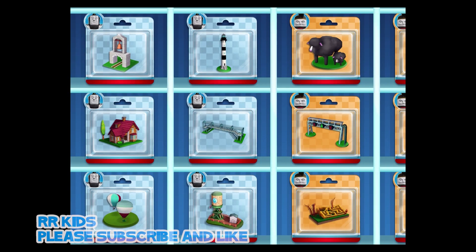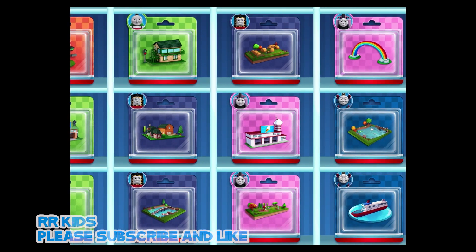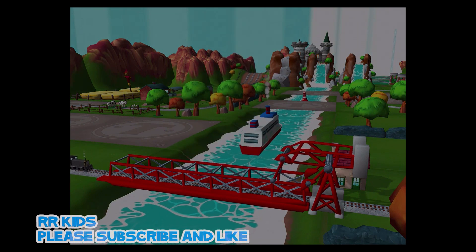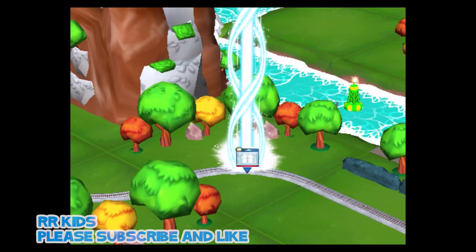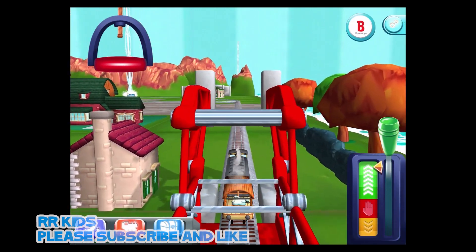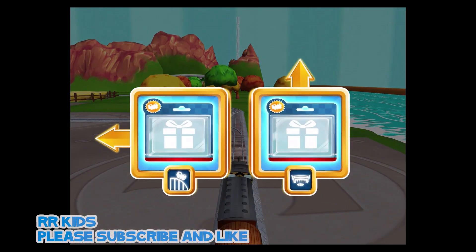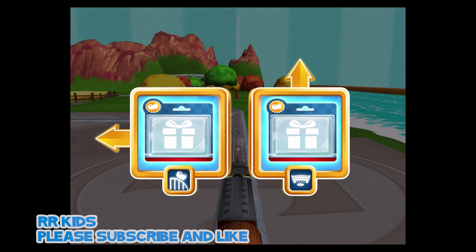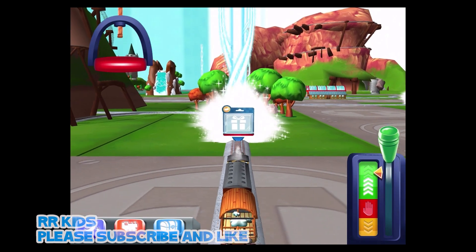Which special surprise will you choose this time? Help your engine find the surprise pack. Where should we go next? Forward leads to Tidmouth Sheds. Left leads to the Crazy Coaster Mountain. Next stop: Crazy Coaster Mountain. Great!